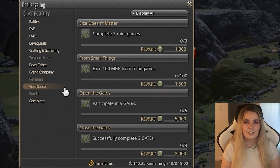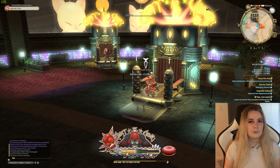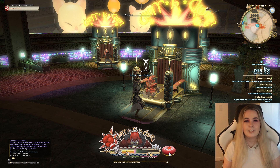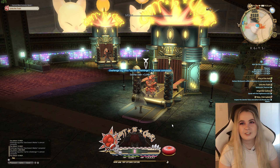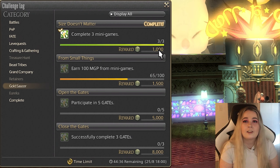The Gold Saucer doesn't give XP, but I do it because it's just so easy. Every time you do a challenge log, you get a chance to have a new recruit in your squadron and your grand company. You unlock the Gold Saucer from the level 15 quest It Could Happen to You. I just do the Crystal Tower Striker mini-game ten times in a row and it's done in about one minute.